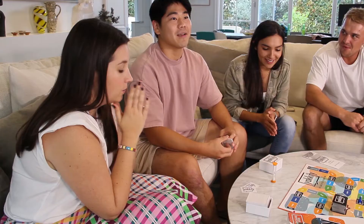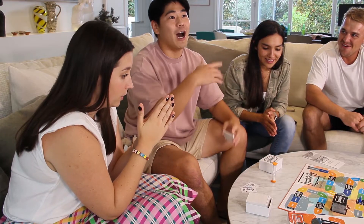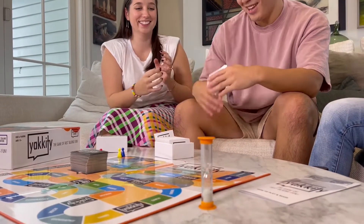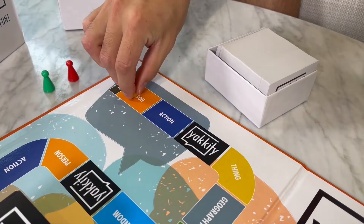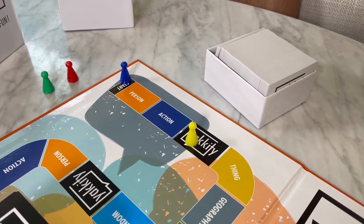The clue-giver describes the word from the category matching the tile colour that they are on on the board, whilst the other team members rapidly shout out their guesses. Once the clue-giver hears the correct answer, they quickly move on to the next card and describe the next one. You want as many correct guesses as possible before the timer runs out.